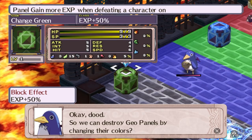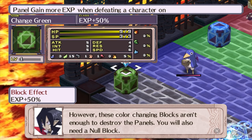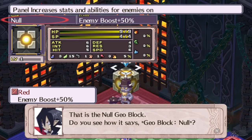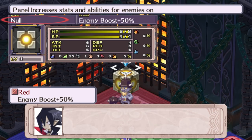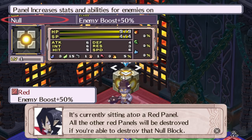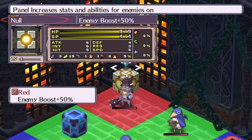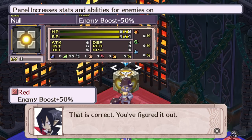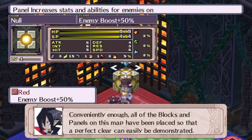We can destroy trio panels by changing their colors? However, these color-changing blocks aren't enough to destroy the panels — you will also need a null block. So you throw the green one, it turns all the blue ones green, it destroys the red one, makes all the green ones blue, then all the red ones turn blue. It's currently sitting atop a red panel — all the other red panels will be destroyed if you destroy that null block. All I've got to do is destroy the null block after changing all panels to the same color. All of the blocks and panels on this map have been placed so that a perfect clear can easily be demonstrated.